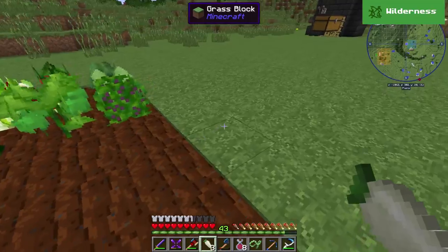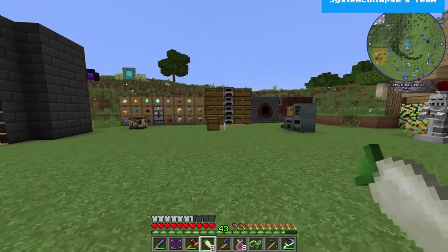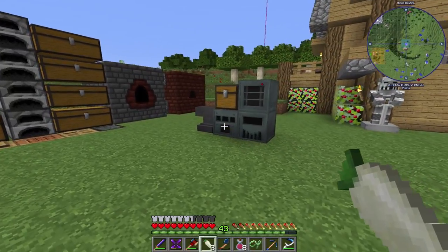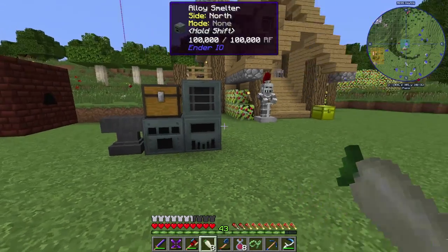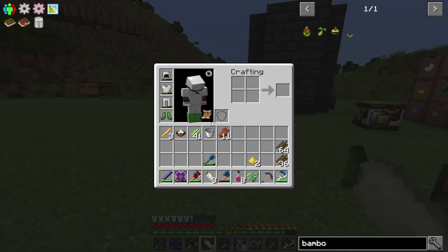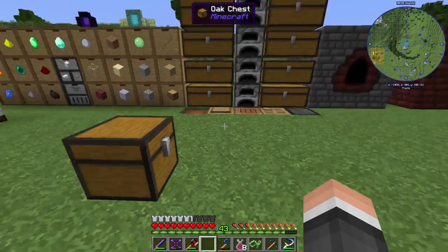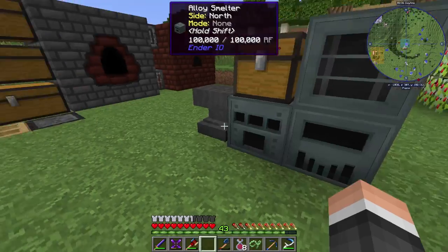I want to get to some secondary power because this charcoal power isn't really going to cut it. I was thinking of setting up some immersive windmills, so we might work towards that. I don't know if we'll get to it today, but I do want to do something else first. I kind of want to speed up the making of charcoal.